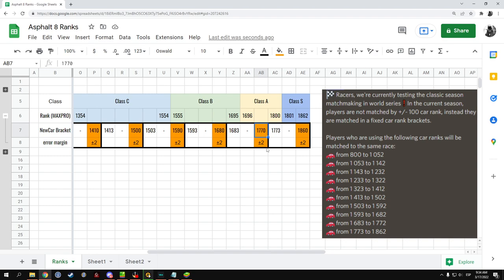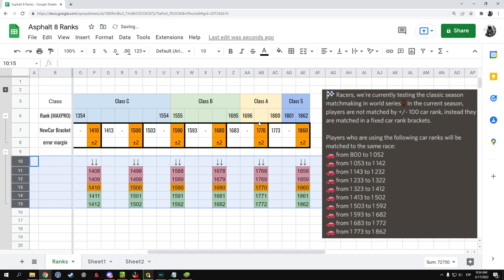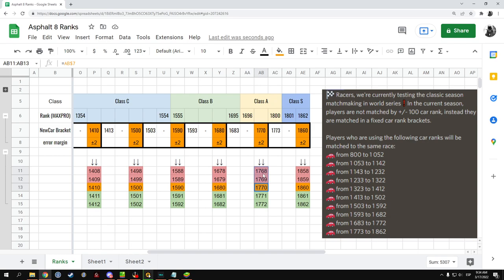I put the plus-minus two notation because this rank can actually be anything from 7068 to 7072. That's how this works, and that's why I put it like that throughout. Same thing if you notice the Class S — the baseline is 1860, slightly worse cars are a bit below, slightly better are a bit above. The changes are very, very small, but they are there. This will become important at a later point in the video.